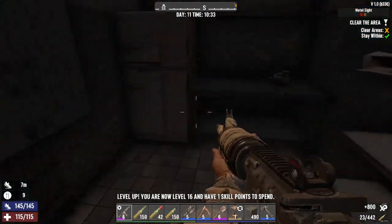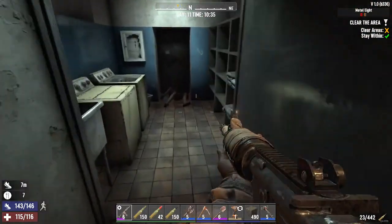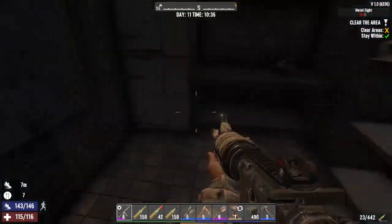We can see that purple bar at the bottom of my screen — that's my quest progress. And you can see that I'm gaining a nice considerable amount of experience already.